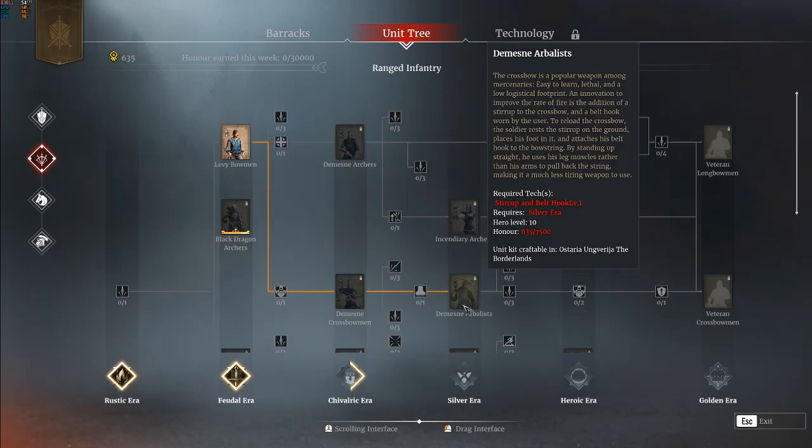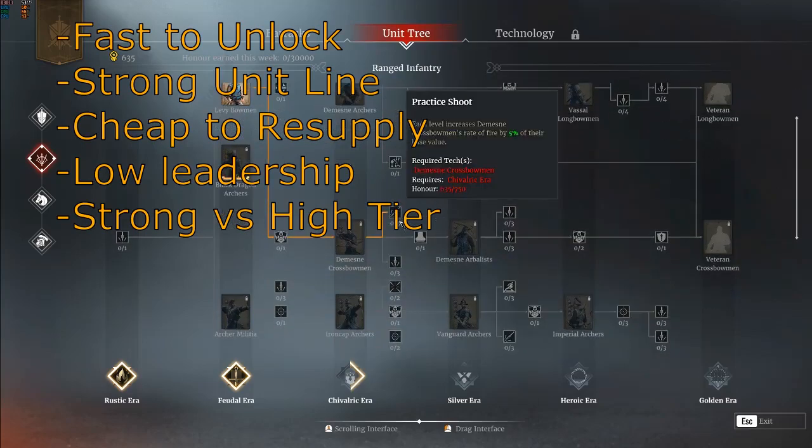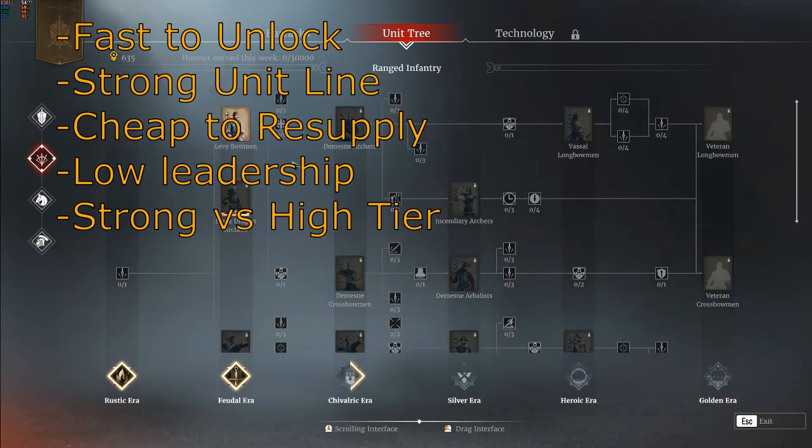They're cheap to grind towards, you get a great chivalric era unit on the way, they resupply easily, and the combination of crossbows and arbalists works pretty well on all maps without eating too much leadership. Strong melee can still be added, and I'm very comfortable running a build like this in high tier siege queues.